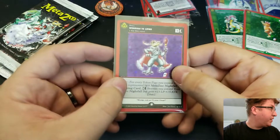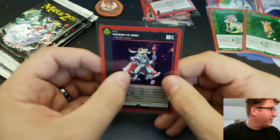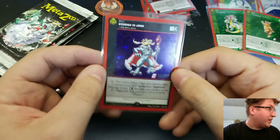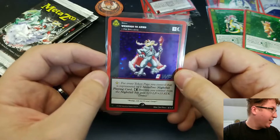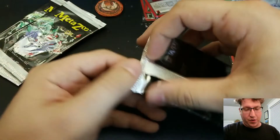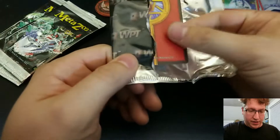Card six is Wendigo to Arms — and this is another one I was looking for, because it's got the cape and the scepter and it looks so awesome. I'm also looking for Mothman to Arms, obviously, because he's got the sword and he's the icon of the whole game. Super hoping we get a Mothman — that's probably the one I want the most.